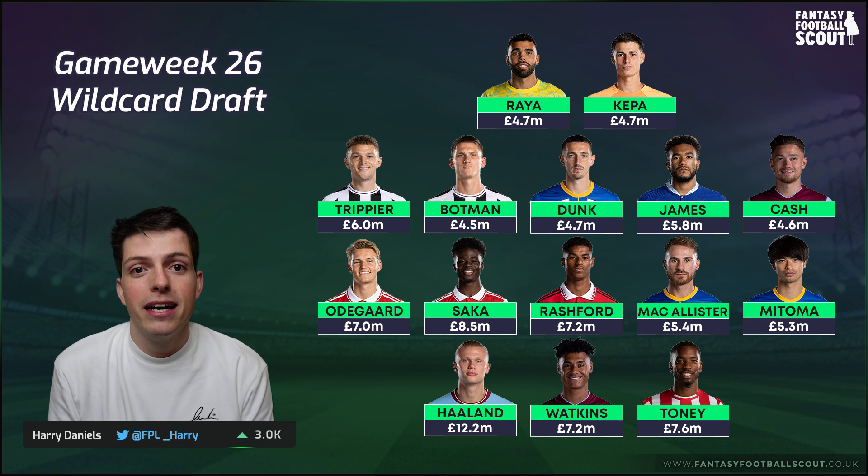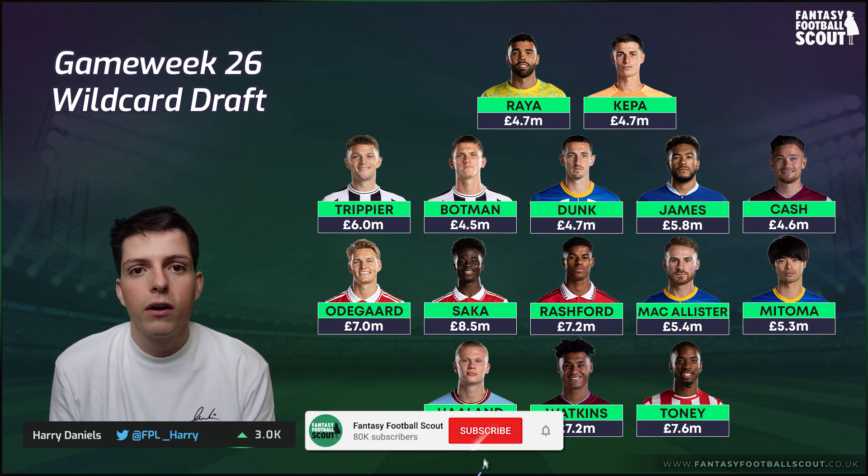Up front, Haaland stays in this team — no double in game week 29 and blanking in game week 28 likely based on cup results, but we keep him as our only Manchester City asset. Watkins and Ivan Tony are the other two. Watkins is on great form, Aston Villa looking really good — a nice double-up with Matty Cash. He has the good fixture at home to Bournemouth in game week 28 and doubles in game week 29. Ivan Tony doubles in game week 27 and game week 29, unlikely to play in game week 28 but possible if Leicester lose to Blackburn in the cup.